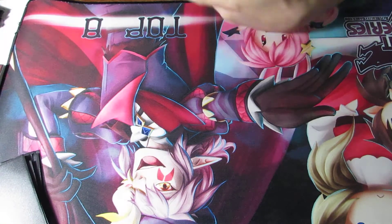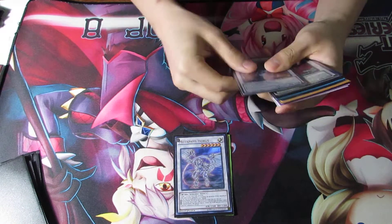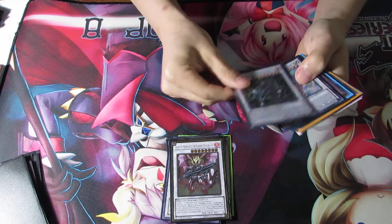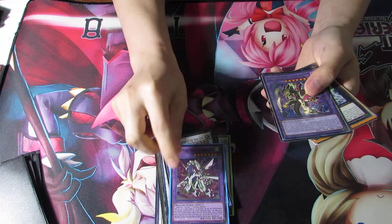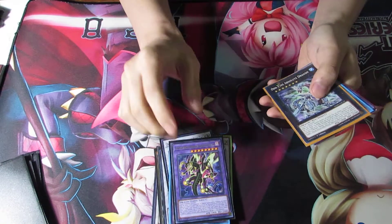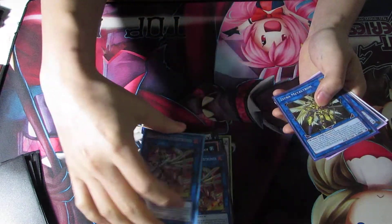And for the extra deck, I run Charged Warrior for the stupid combo, Metaphos Horus for stealing stuff, Yazi, Black Rose, Ignester, Omega, Shaofeng, Odd-Eyes Vortex since I found a combo with this, Supreme King, Storming Venom, Odd-Eyes Absolute, and two Electrums that finally came in the mail.